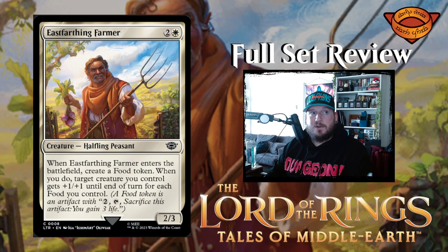Next up we have East Farthing Farmer — what a tongue twister. Two and a white for a creature halfling peasant, two three. Whenever East Farthing Farmer enters the battlefield, create a food token. When you do, target creature you control gets plus one plus one until end of turn for each food token you control. That could be pretty big — that could get out of hand real fast.